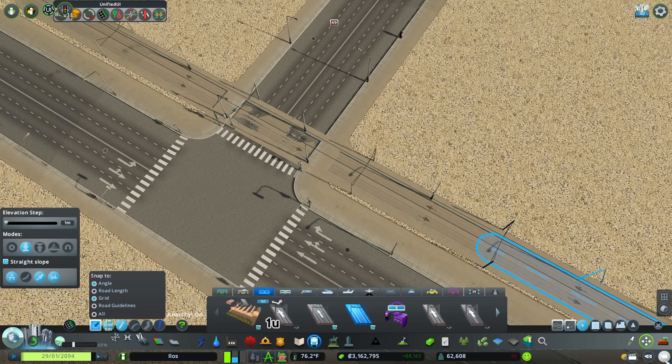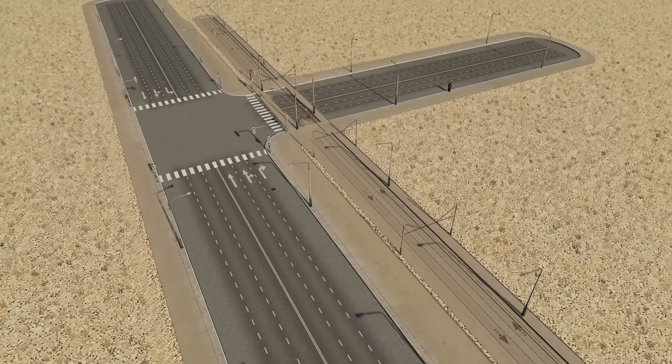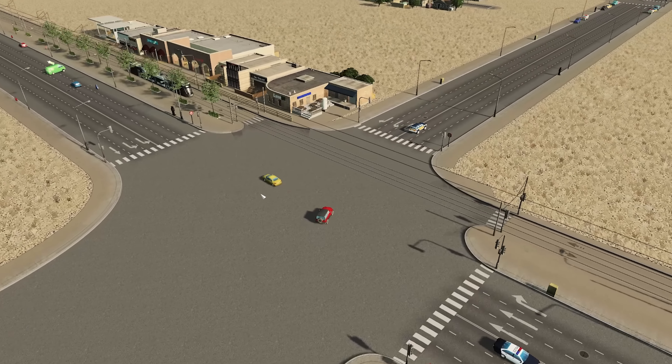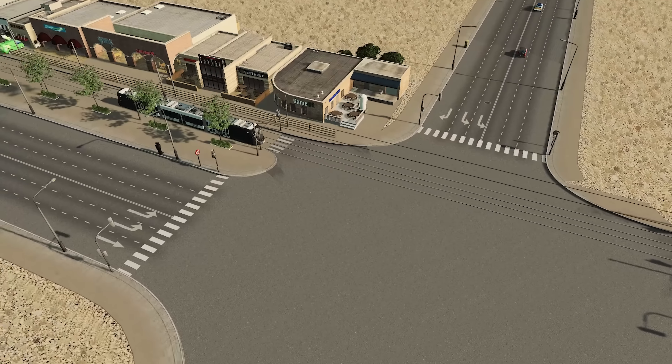Which gives you torn textures between each of the tram nodes as it goes over the road. These are really inefficient solutions — Node Controller makes this process vastly easier and a lot nicer.